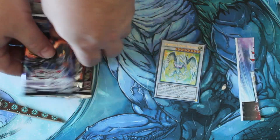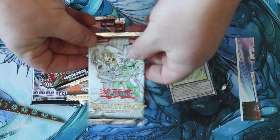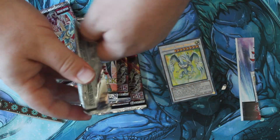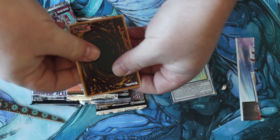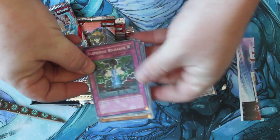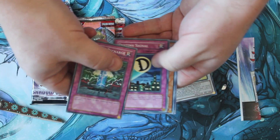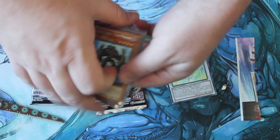Let's start with the Destiny Hero stuff. Hopefully I'll pull a D-Draw or a Malicious. I actually have three Ultra Rare D-Draws, so maybe an Ultra Rare Malicious would be really cool. Here is our little tip card — and no, just a rare, so that's okay.